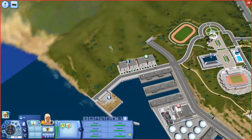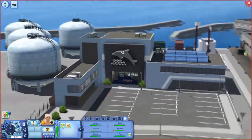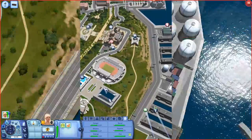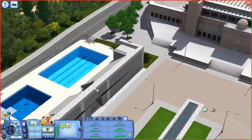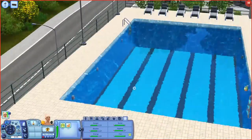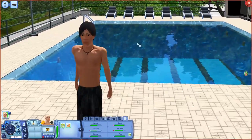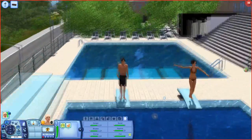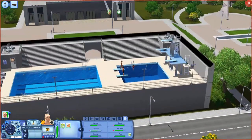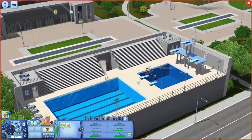Over here we have the science lab. This world is just ridiculous — let's take a look at the pool. It says Olympic Pool — oh my gosh, there's a bunch of sims here too! We've got two sims who look like they're absolutely terrified. It's so freaking beautiful, and I love that there's a high dive up here. This is amazing.